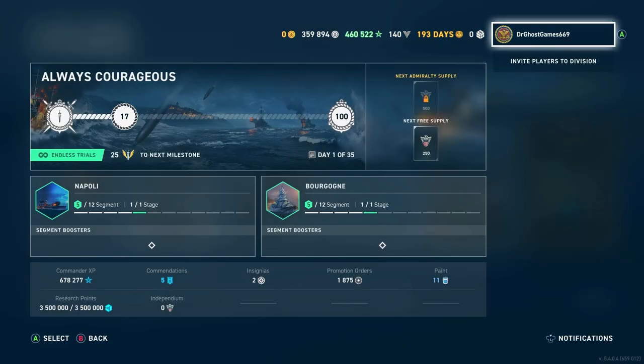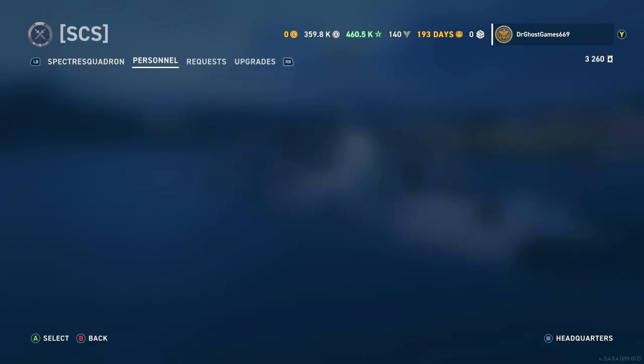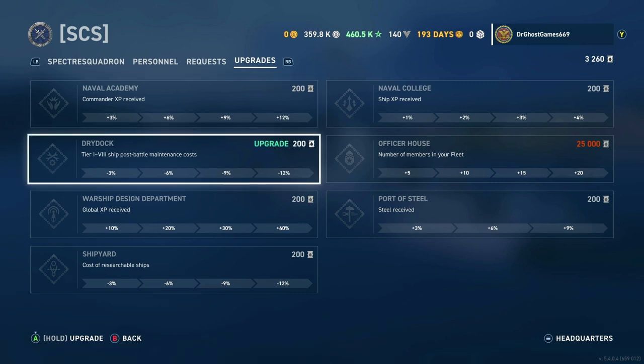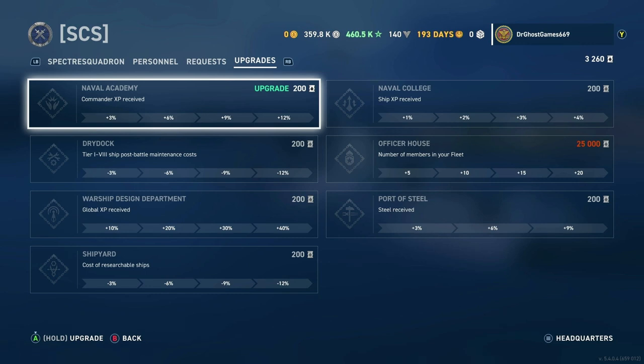Even if you're not going to invite people to a fleet, it's always good to still make one, because if you can get the oil, you can upgrade all your stuff with oil. The first upgrade is the Naval Academy — Commander XP received. The first upgrade is 3%, second is 6%, third is 9%, and the fourth is 12%. So you can get up to 12% extra Commander XP, which is pretty significant.